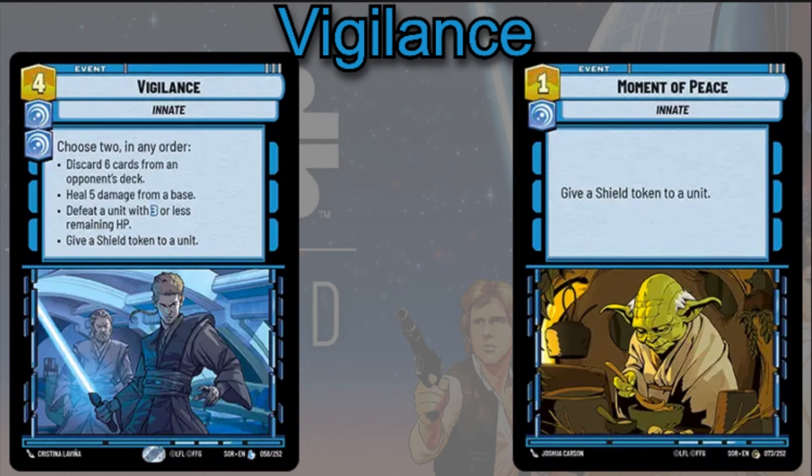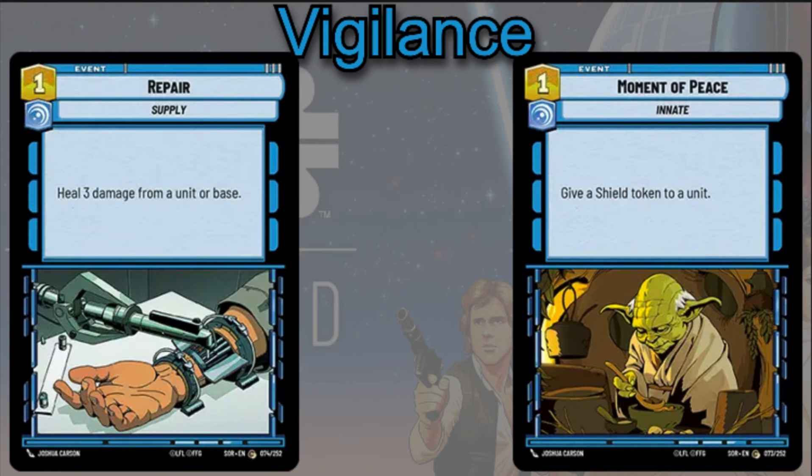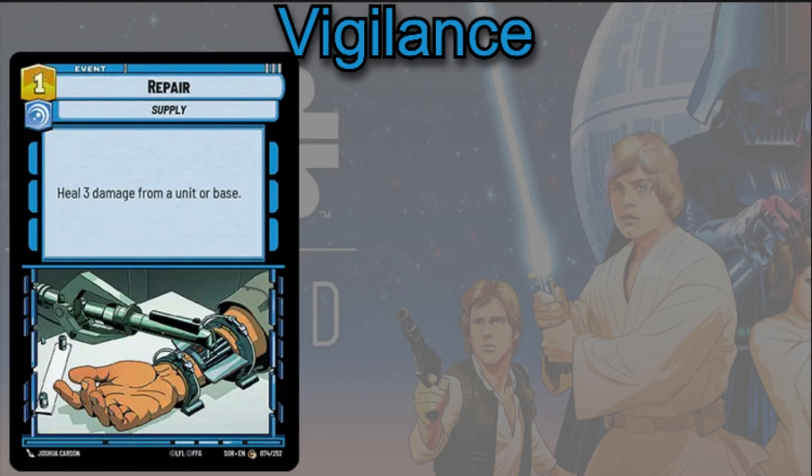Moment of Peace is pretty cool — 1 cost to give a Shield Token to a unit — for the same reasons we keep mentioning. Repairs are going to be pretty cool too: if you have a Sentinel unit on the field with a large amount of HP, getting that damage off of them so you can keep Sentinel-ing for future rounds — or rather for the rest of the phase — can really come in handy.